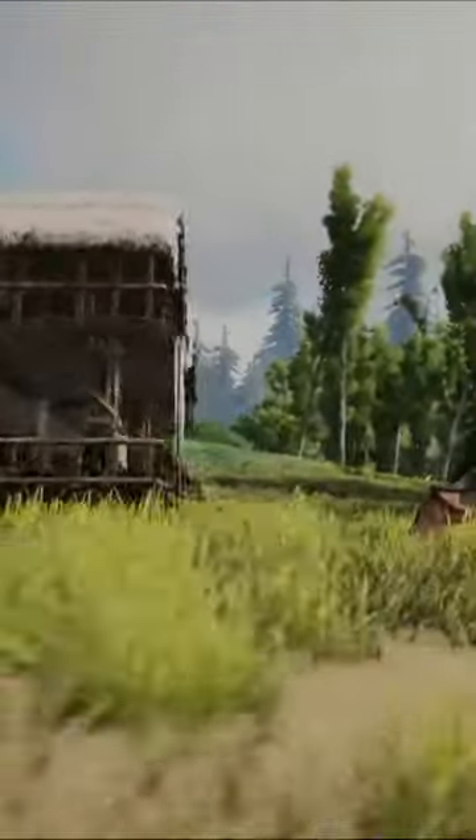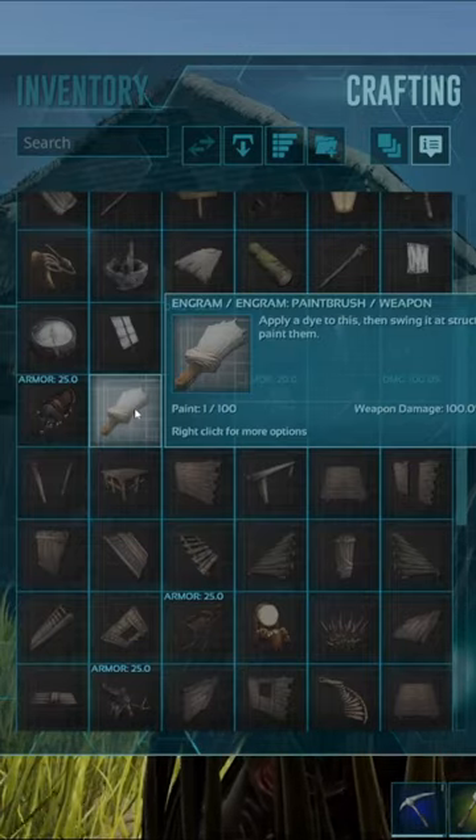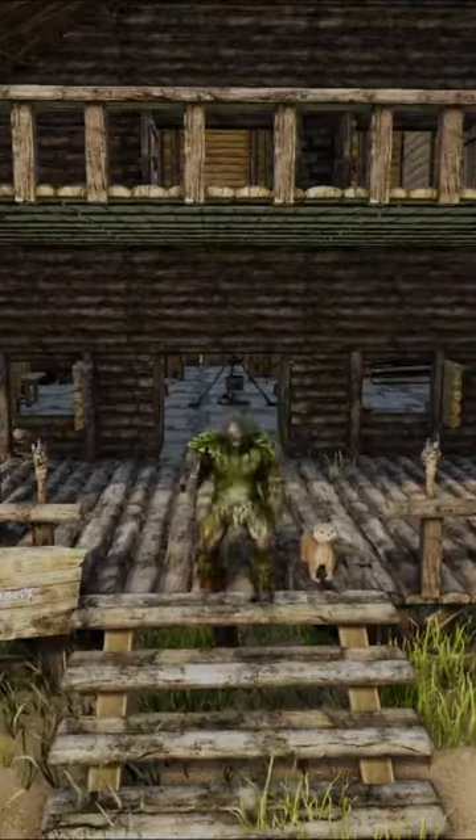Step 4: if you're on PC, press the V key, come down to the paintbrush engram, hover over it and press the E key once. And that's how you craft the paintbrush in under 30 seconds.